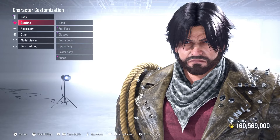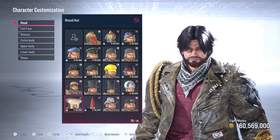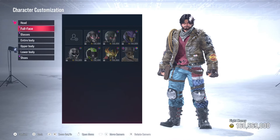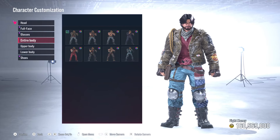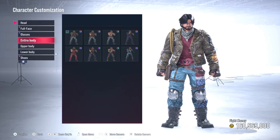We come back to the top menu and come down to the clothes. Under clothes, we're not going to put anything on his head. Let's take a look at these options — nothing's going on his head. We're not using any full face, no glasses. We come to his entire body, and looking over these, we can do one or two things here — I'll go over both of them.